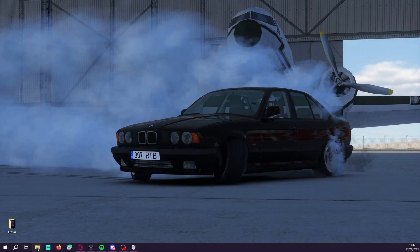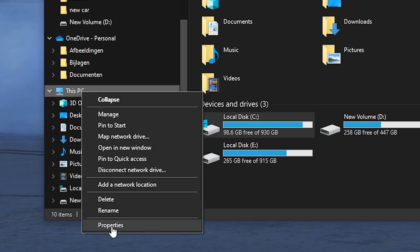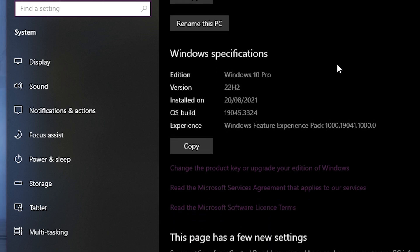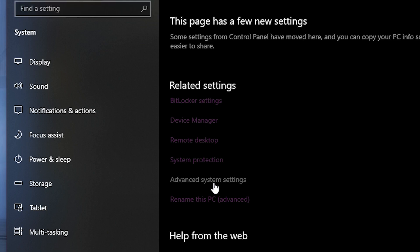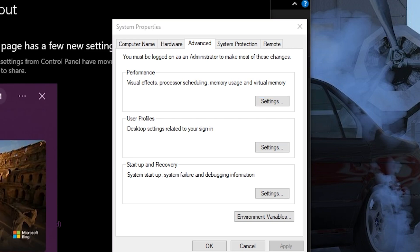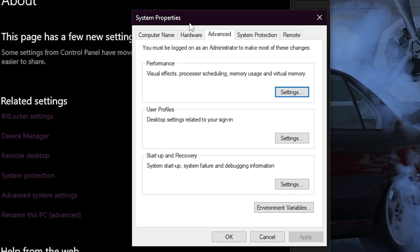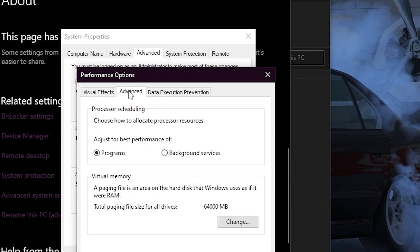First, go to This PC properties. It doesn't matter if you have Windows 11 or Windows 10 — you should see Advanced System Settings. Click there and you should see the system properties window. If you need to search, just type 'advanced' and you'll get it. Once you have it, go to the Advanced tab and click Settings.